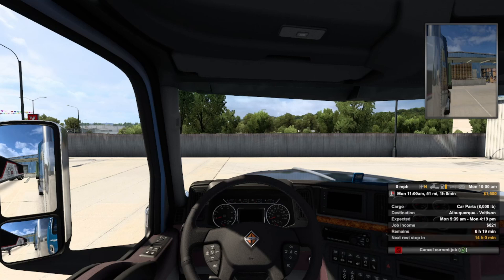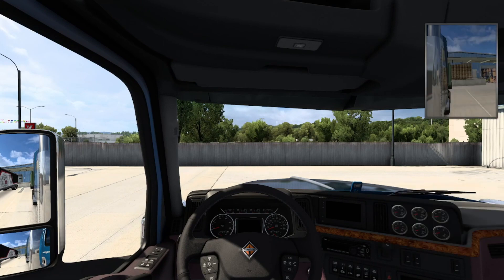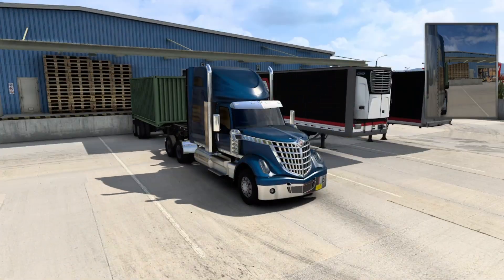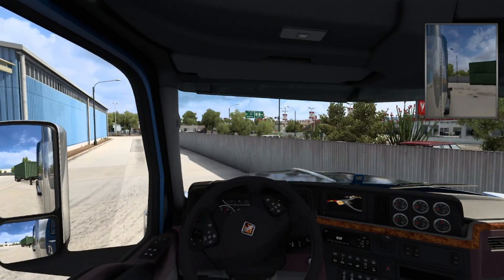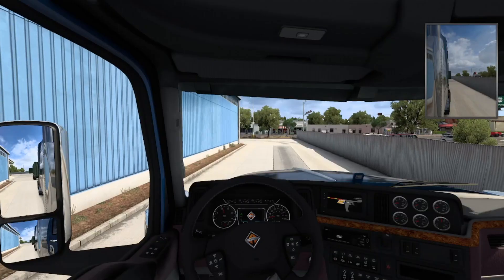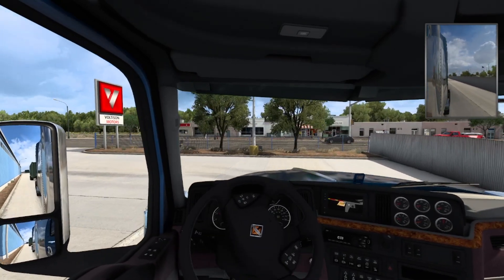All right, so we are hauling car parts — I thought we started in Santa Fe but we're going to Albuquerque. Let's get the GPS up and get out of here. I'm assuming it's around to the left. Oh wow, this is a really tiny trailer — look at how ridiculous this looks! Well, that'll be a fun first journey.